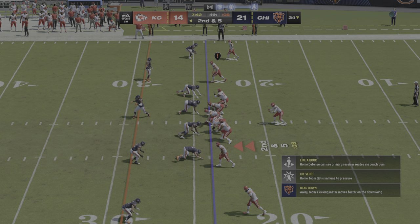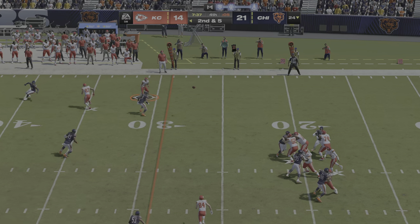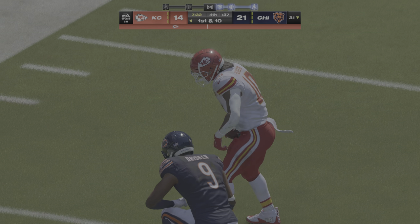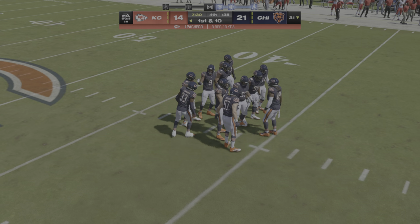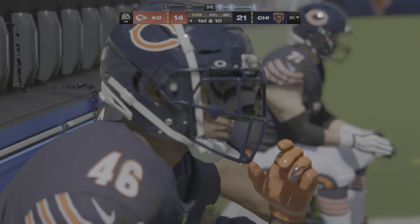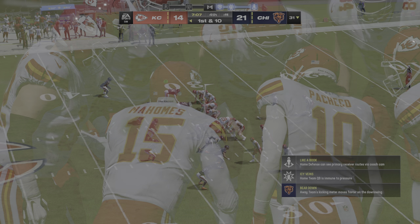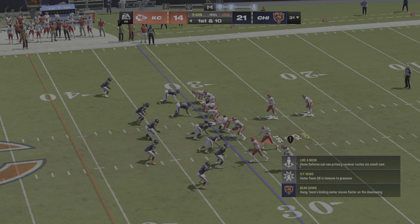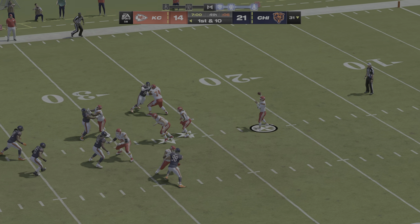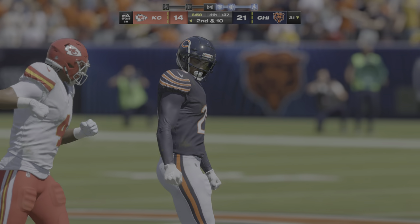Shotgun snap to Mahomes — and a quick throw here, that's complete. And they'll take him down at the 31-yard line. Seven yards there and a first down. That's a pretty play there coming out of the backfield. But as that back, you've got to be conscious of making sure you're securing the football. When you get out in open field, sometimes you get a little loose with it as you're trying to get a head of steam. Make sure you keep it close to your body because those defenders are trying to punch it free. He does a nice job protecting the ball and picking up a first down.